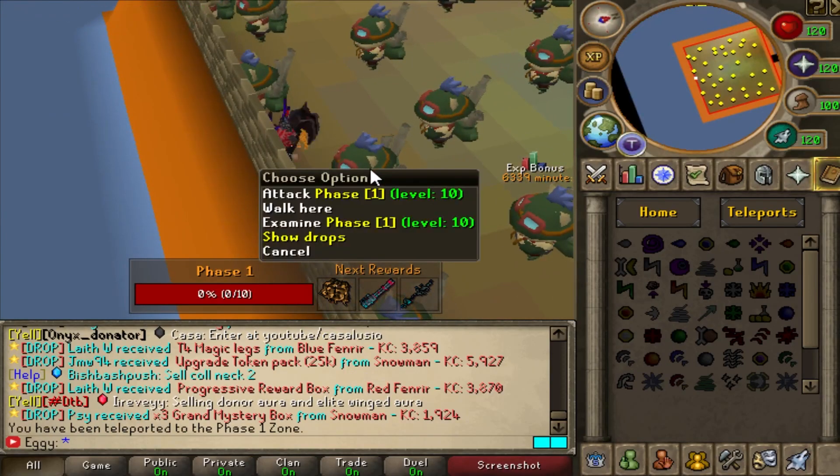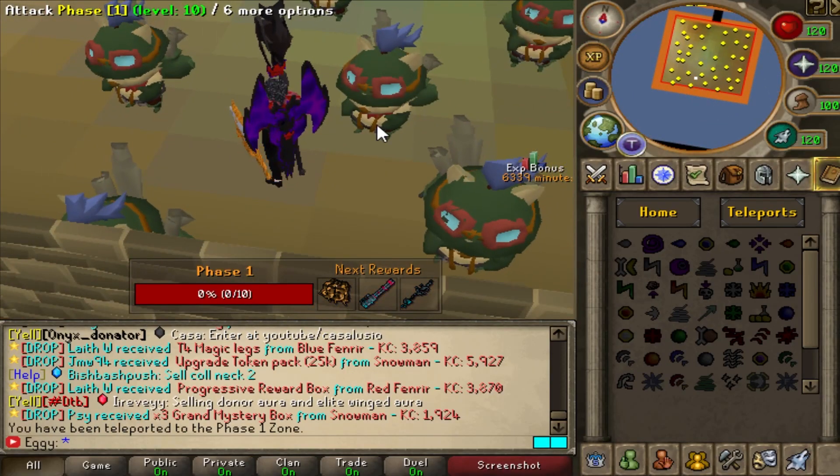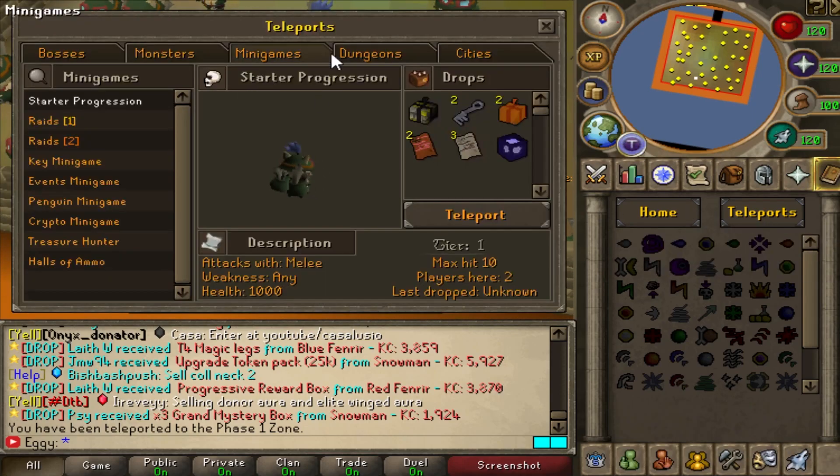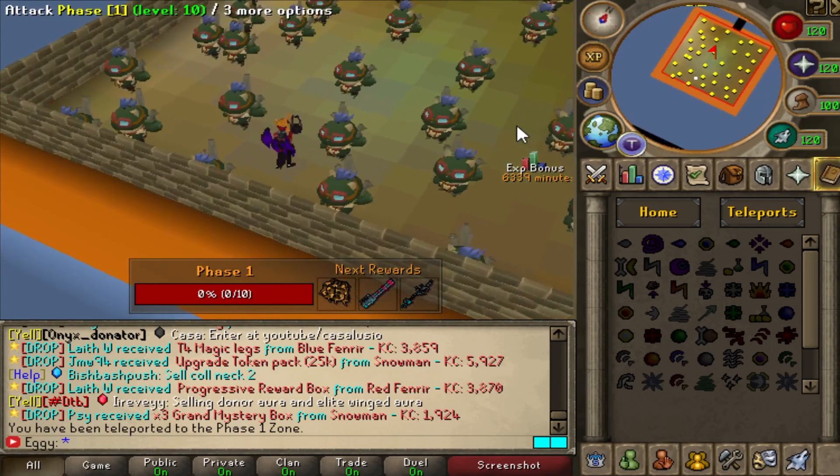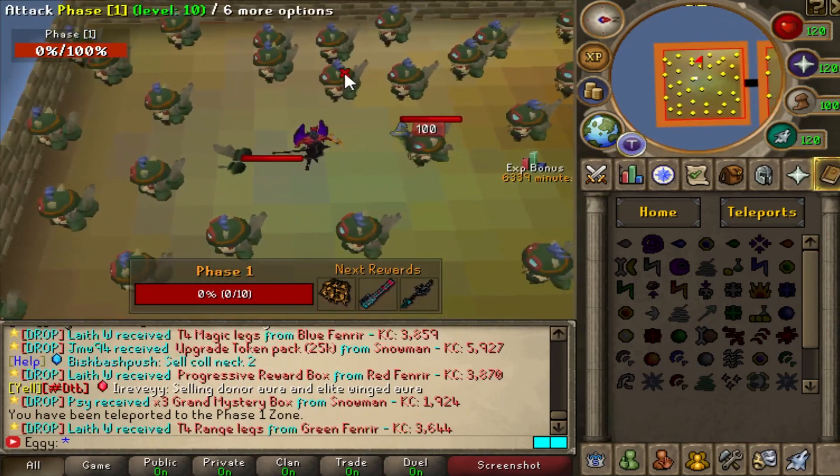Wait - I didn't notice that was Teemo. Into the teleports, click on the minigame, jump over to the starter progression if you guys are new. It's super easy to jump through. Since I do have Bisk gear, I should be able to just one-shot these real quick. Not a problem.